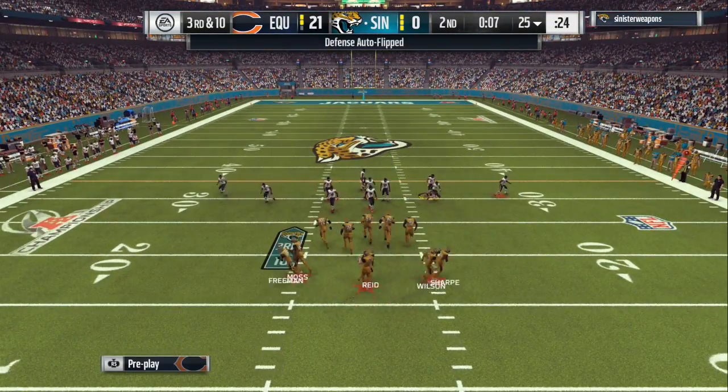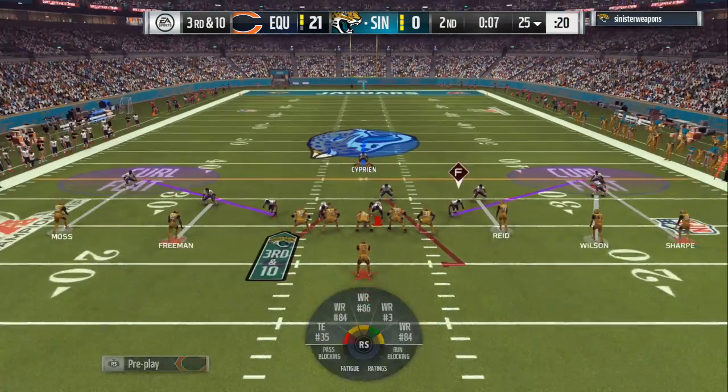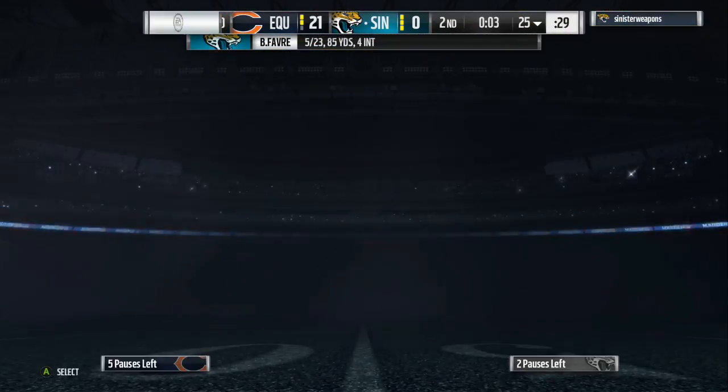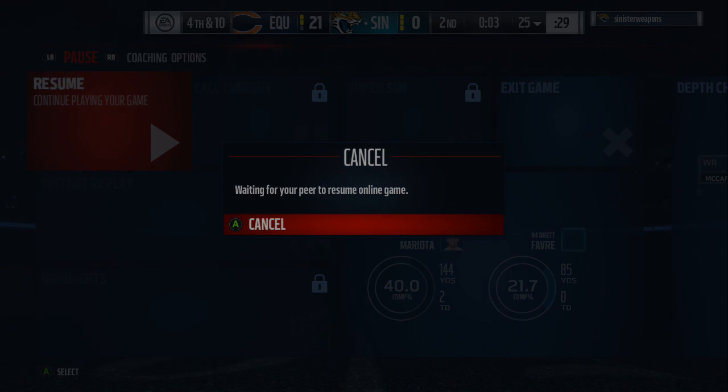I'm telling you, if you hit that thumbs up button, this will get you ready for Madden 18 — this is just how you get your controls and everything down. You can see on the top of the screen I've got defensive auto flip on, because I'm able to make my adjustments to the left side and the right side, and I want you all to have all those types of adjustments in your repertoire. This guy pulled the cord — we got more gameplay on the way, hit that thumbs up button, let's go.